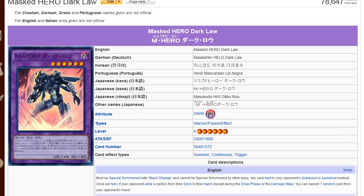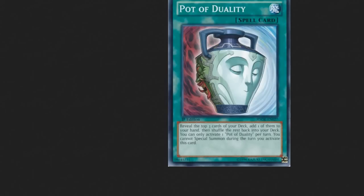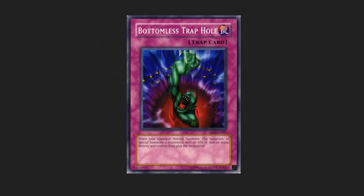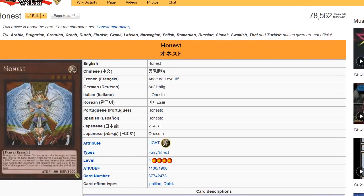Other notable cards in this set include Mask Charge and Mask Change Number Two. You also get Pot of Duality, Bottomless Trap Hole, Honest, and Compulsory Evacuation Device — a few good staple cards for other decks. But for the most part, I don't think this is worth investing into if you want to play something other than Heroes.